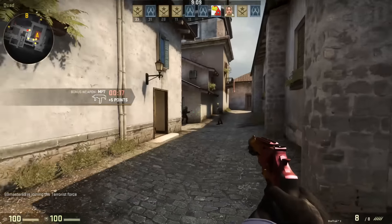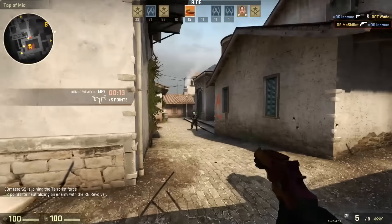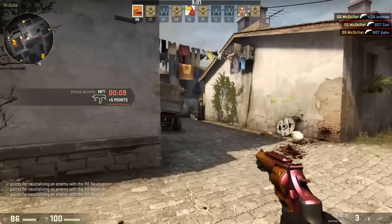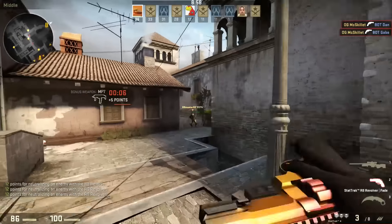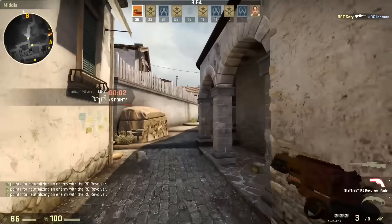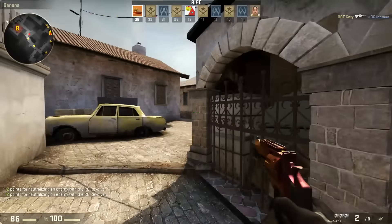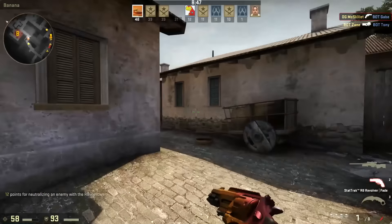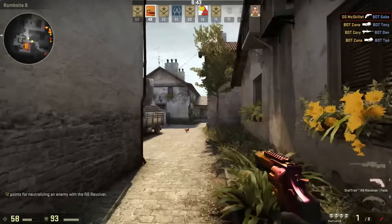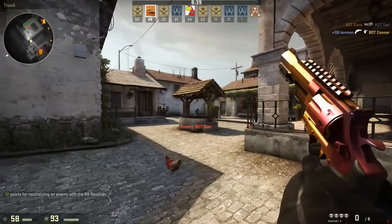This is what it looks like in game. Unfortunately the StatTrak meter doesn't really show up too well on the R8 Revolver, which is a little unfortunate — maybe it's just because I'm using the classic view model. It does show up completely if you're inspecting it or reloading the weapon, but it's kind of hard to see when you're just holding it.